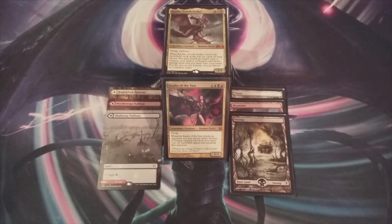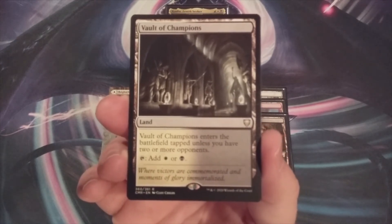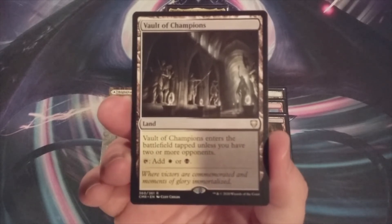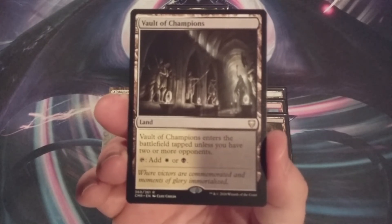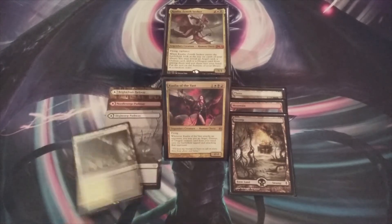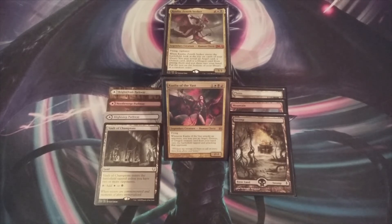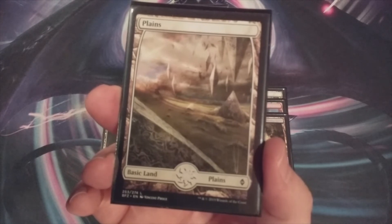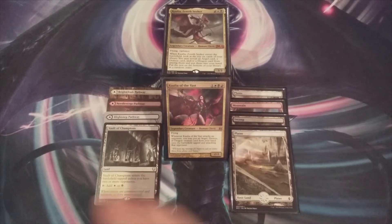Land number four going in with the same goal in mind is going to be a copy of Vault of Champions. It ETBs untapped as long as we have two or more opponents. That's our Orzhov fan land going in, and it's going to take the place of a single Basic Plains. Again, we're adding more diversified mana into this three colored EDH deck.